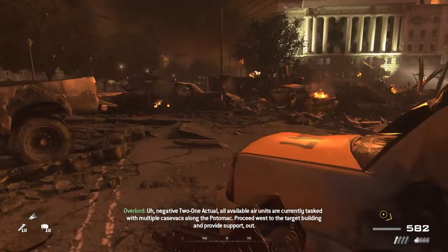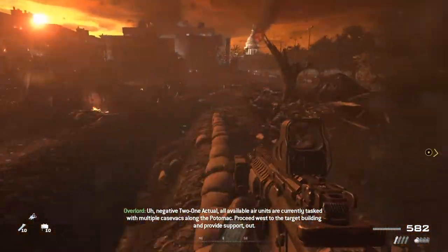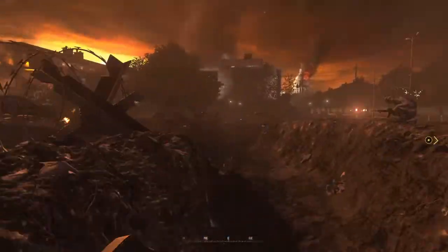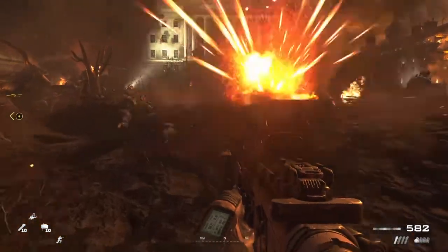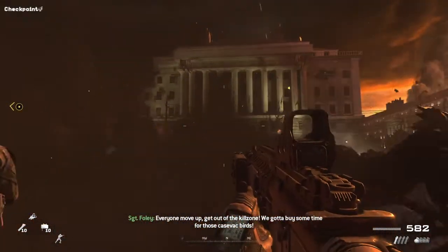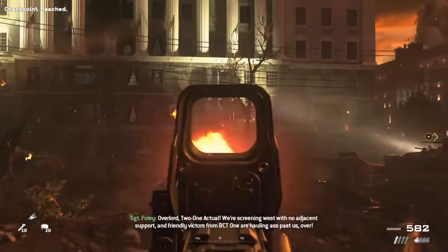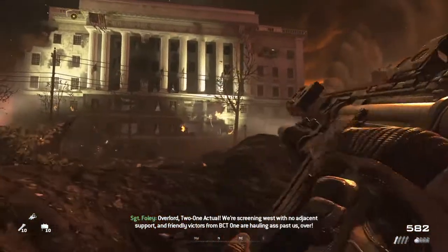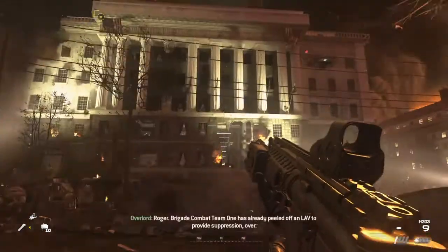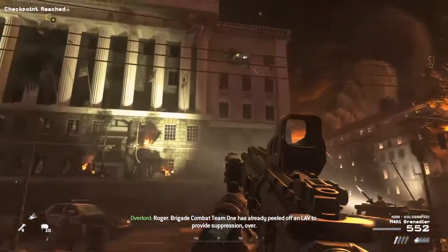Negative, 2-1 actual. All available air units are currently tasked with multiple cast effects along the Potomac. Proceed west to the target building and provide support, out.